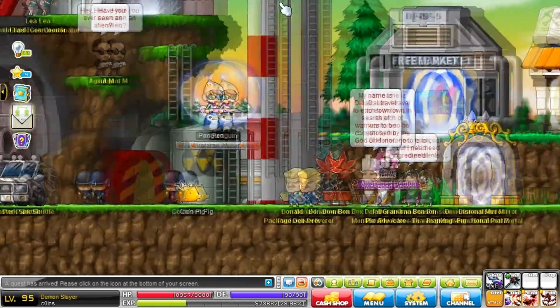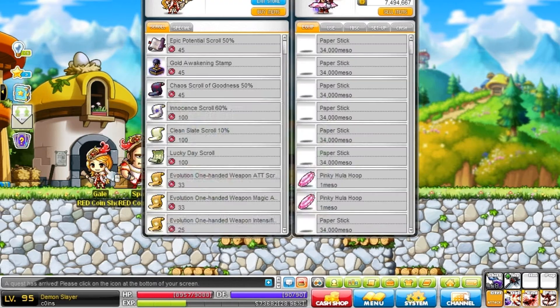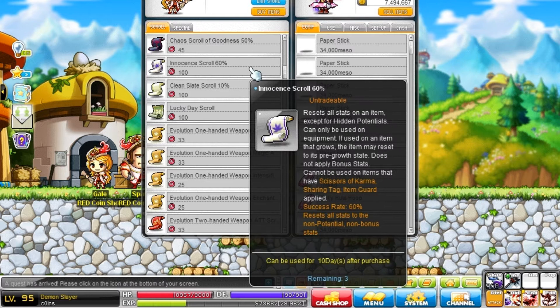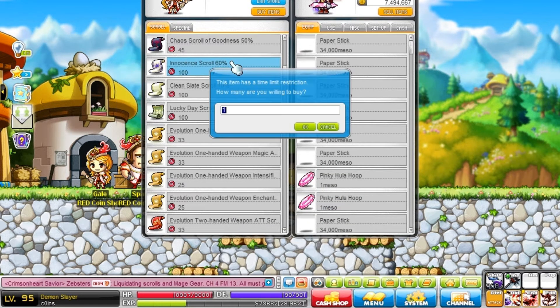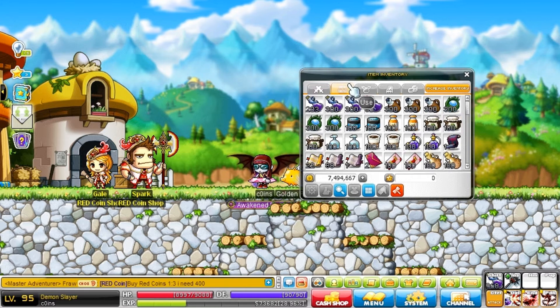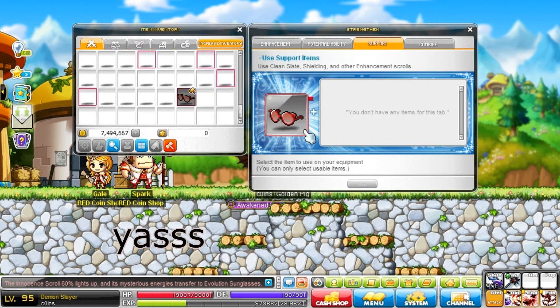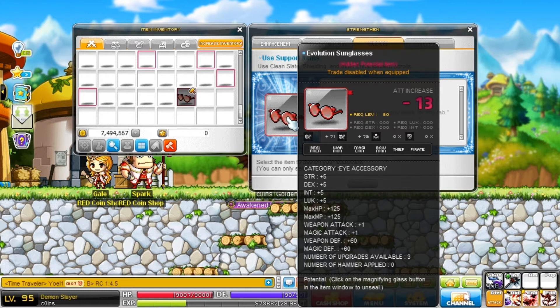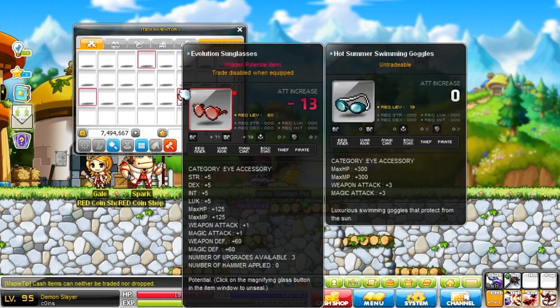I'm really tired of farming for hours and hours just to get one scroll to work, especially for my lionheart battle scimitar and my SLH — those were such pains to scroll. Let me buy this innocent scroll. I just wanted to double-check that windowed mode wasn't affecting anything. Okay, innocent scroll number one — please work. And yes! Oh praise the lord, okay, thank god!